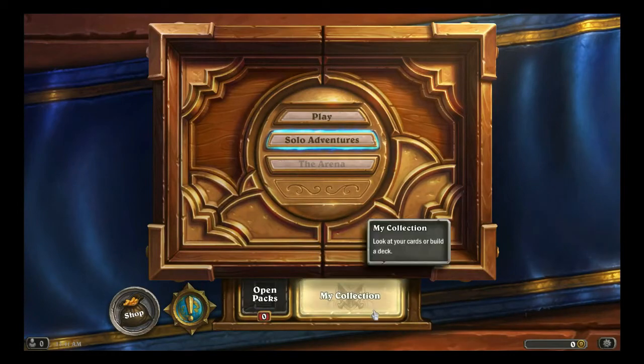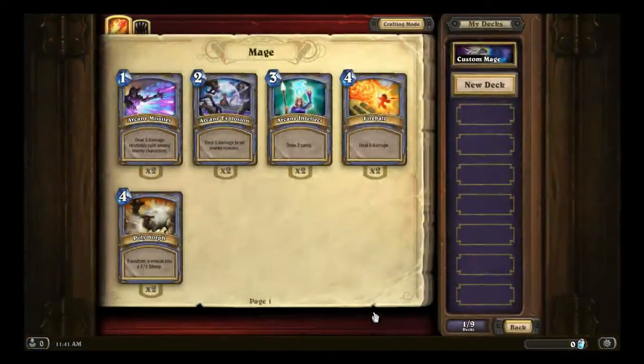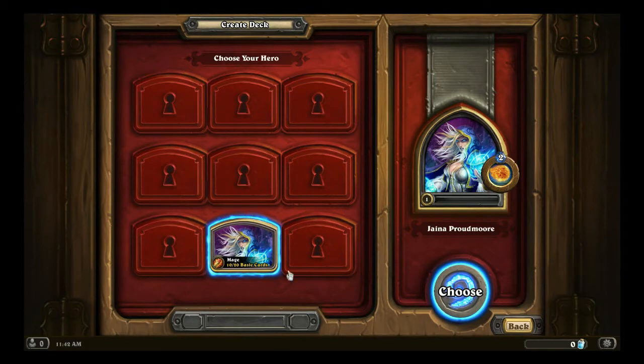To create a new deck we have to first go to My Collection down here at the bottom, then go to New Deck which should be available at the bottom of your deck list. This is a completely new account for me — I have not leveled up mage at all or unlocked any of the other classes, so I literally only have what's available right after finishing the tutorial.